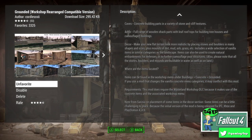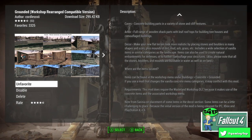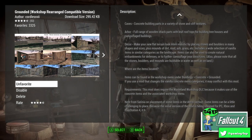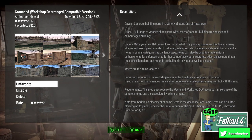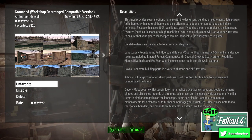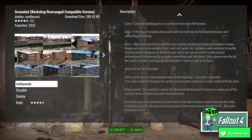To get the concrete items you're going to need the Wasteland Workshop DLC, which is a very small DLC pack and it's pretty cheap. Once you've got that installed you can get cracking with Grounded. It's a pretty easy mod to use — there's not a great deal to worry about.